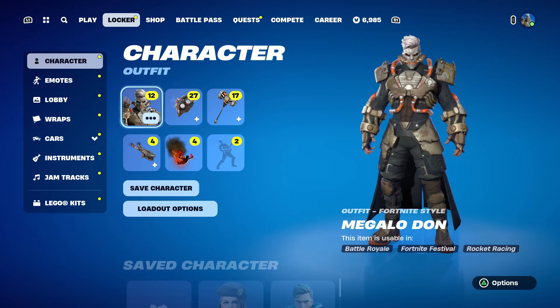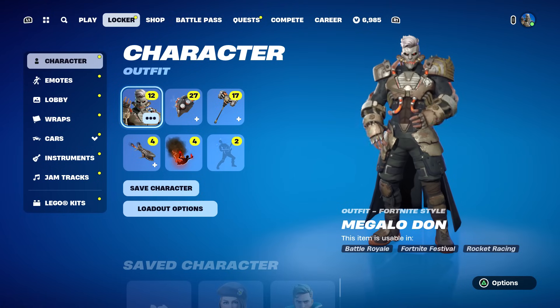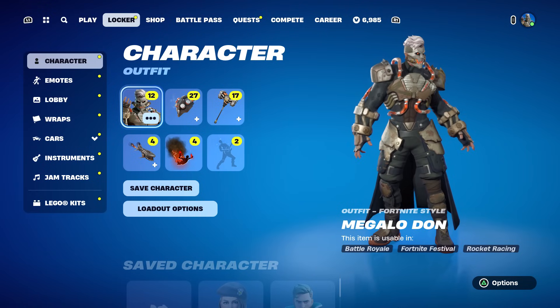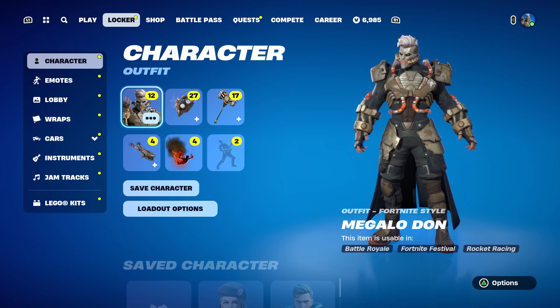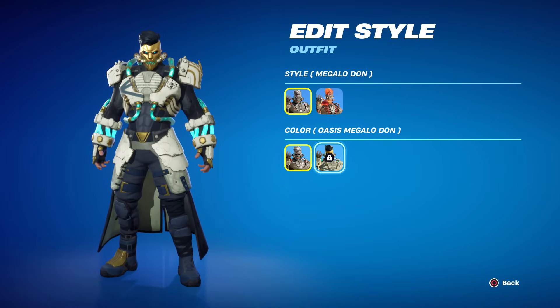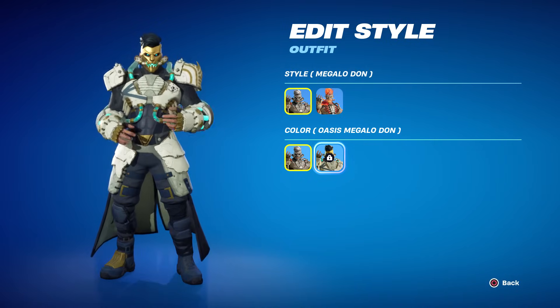Most battle pass characters come with pretty much everything — we've got a glider, a wrap, a contrail, a back bling, everything you need for a full combo. That's a plus right away. He does have a secondary style called Oasis Megalodon, but I'll review that separately. The one we're looking at now is just called the default Megalo Don.